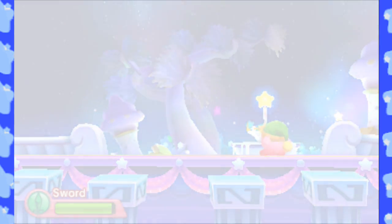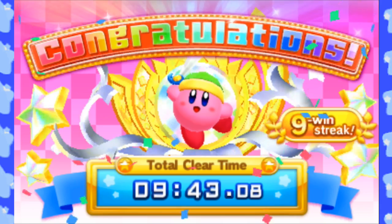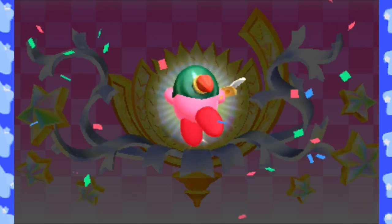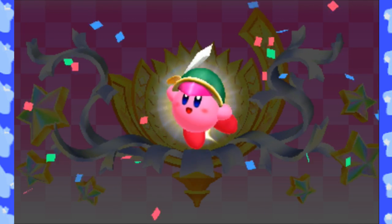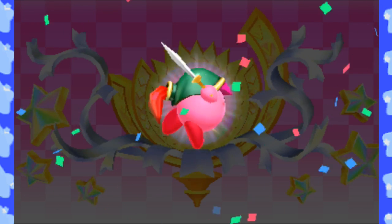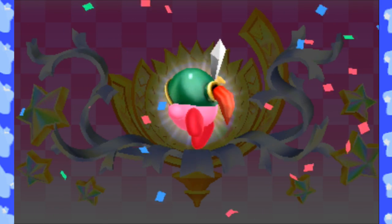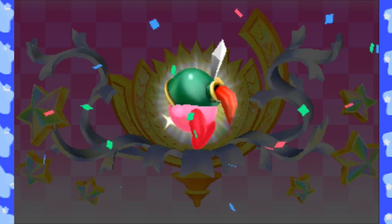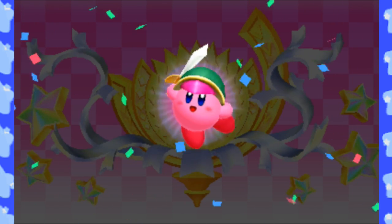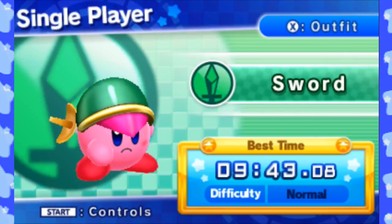And that was the Sword run of Kirby Fighters Deluxe — with our 9-1 streak, we never lost a fight. For completing a round of single-player in Kirby Fighters Deluxe with any ability, regardless of difficulty, you'll get a rare hat. In this case, we got the rare sword hat — it's based off the Sword Knight helper, which is pretty cool. You can select hats by pressing X on the ability select screen.